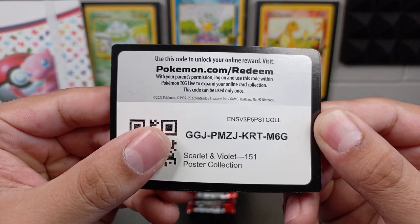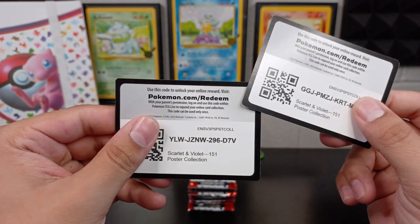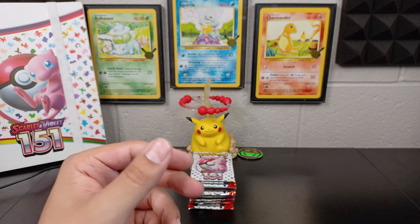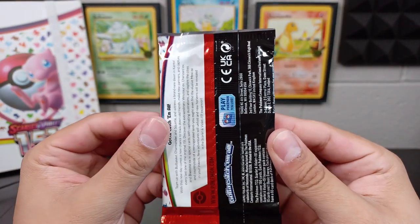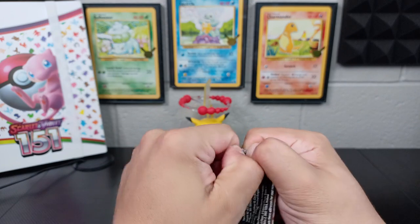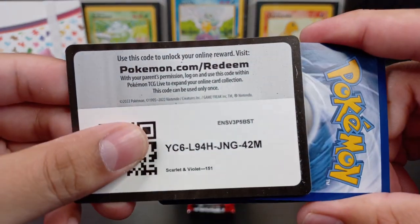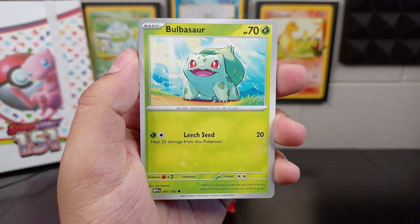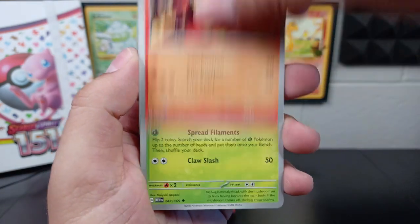Let's go ahead and give these away first, guys — these are the poster collection code cards. The binder one didn't come with a code card itself, it was just the binder and the four packs. Good luck to you and your pulls — if you get anything cool, please let me know in the comments. Let's go ahead and move into our very first pack of 151. I love that they're bringing it back to the original 151, because that's where I started back in the early 2000s. Nice cute Bulbasaur, Dratini, Geodude — that artwork's pretty cool — Jigglypuff, Charmeleon, Parasect, Giovanni's Charisma, Oddish.